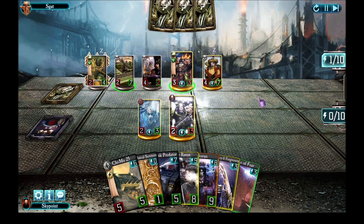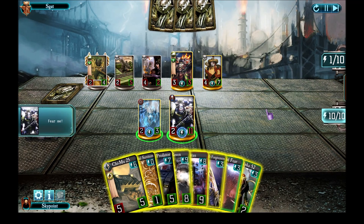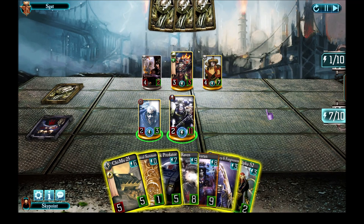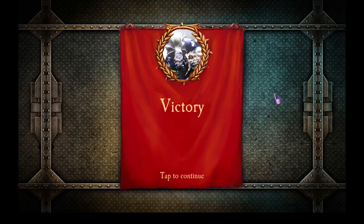Unfortunately for him, his Frontline Unit has 2 attack or less and I have Rule of Fear in my hand. Now comes my finishing move: I play Rule of Fear to remove his Frontline, leaving me with 7 energy. I use my Warlord and my 1 unit on the board to get Vulcan down to 0 health, then finish him off and drop the Vosk Predator, using its Rally damage to kill him. That was a really great match showing Savitar's capabilities — from Punitive Action to Rule of Fear to powerful Rally effects and Terror.